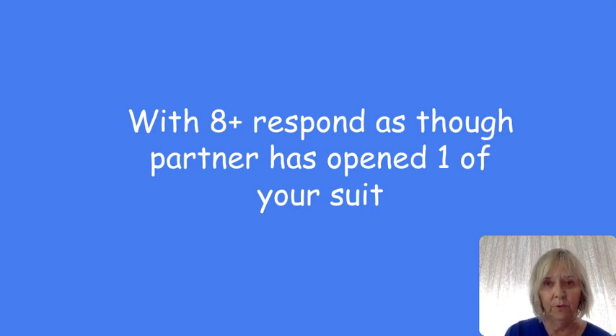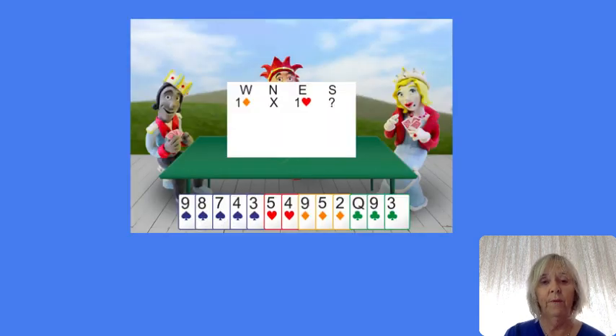If partner doubles — let's say it's gone one diamond and partner doubles — that means partner has made 3 bids in one. Partner is saying: I have spades, hearts, and clubs. So you choose what the trump suit is going to be, and you should respond as though partner has opened one of the suit you choose.